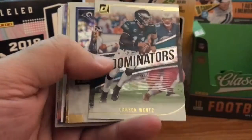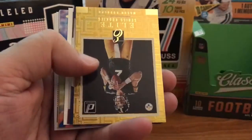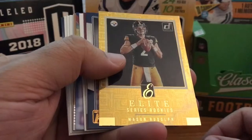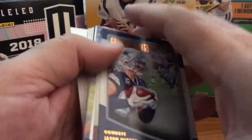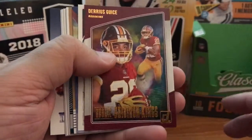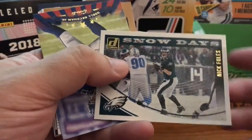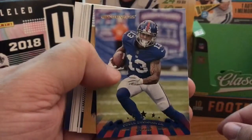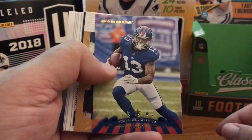Dominators, Melvin Gordon. And Carson Wentz. Elite Series, Todd Gurley. Elite Series Rookie, Mason Rudolph — those are not numbered. Gridiron Kings, Witten. Rookie Gridiron Kings, Darius Geis. Snow Days for Nick Foles. 1998 throwback, Odell — I think I pulled a 1998 throwback Odell in hanger packs I did earlier, a video you'll probably see.